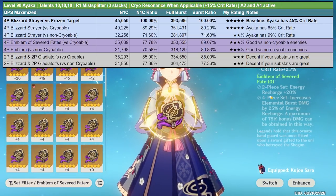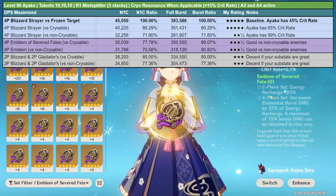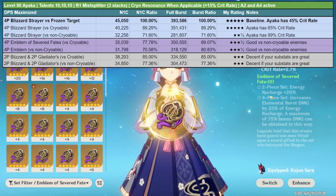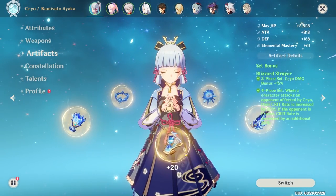You can always settle on two-piece set combinations, like with any character, but unless you have remarkable substats on those pieces and terrible substats on your Blizzard Strayer set, it's not something I'd recommend for Ayaka.